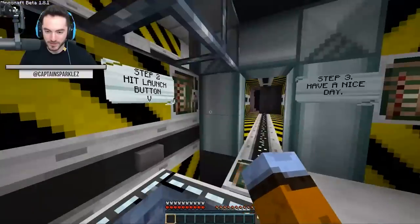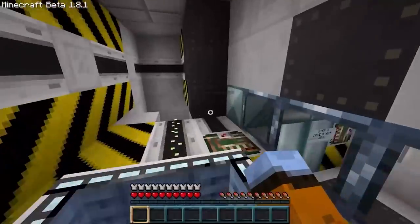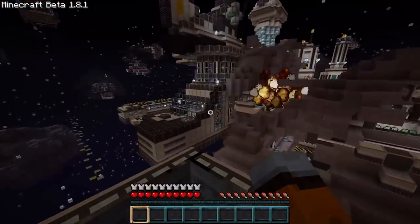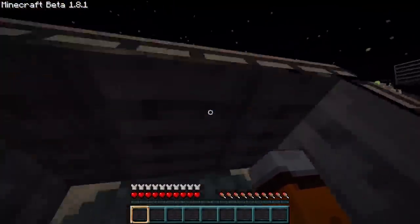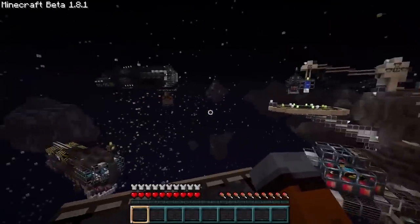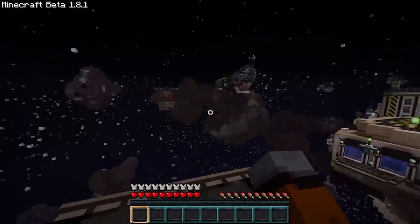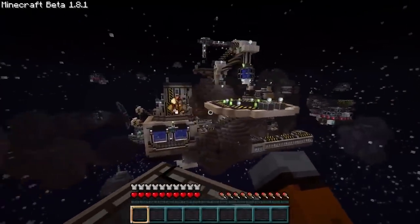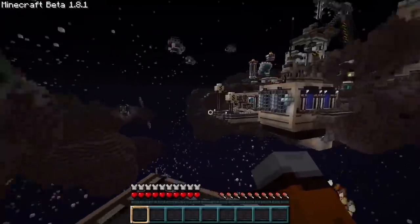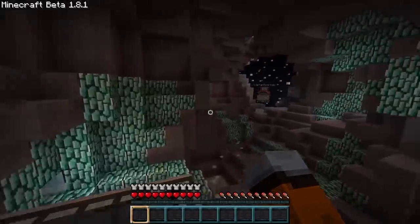The launch button. Step three: have a nice day. It's opening — and then you get the crazy scenic. Oh my God, I remember this so well. It was so cool. I'd never seen anything like it. Even though I saw it in the trailer in-game at this era, remember 11 years ago basically — it still holds up, Jordan. I can say that at least.